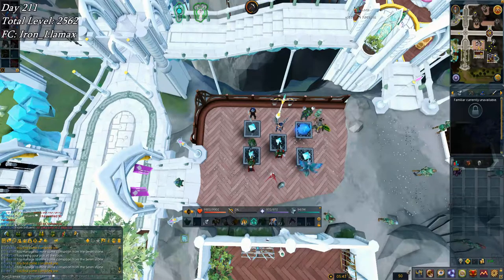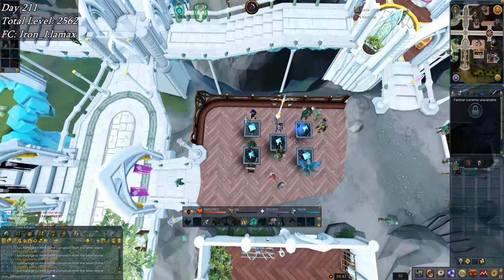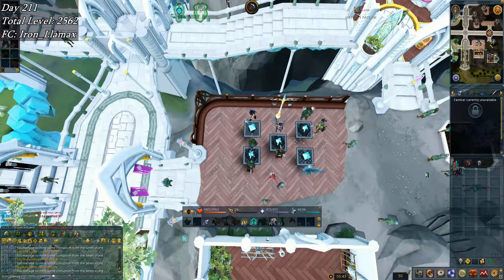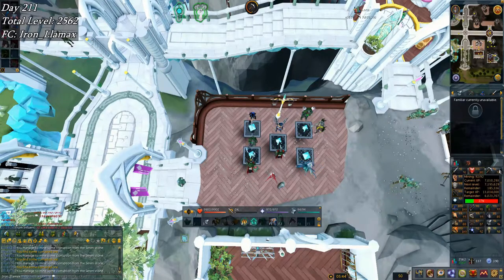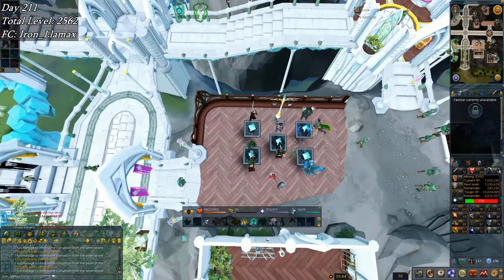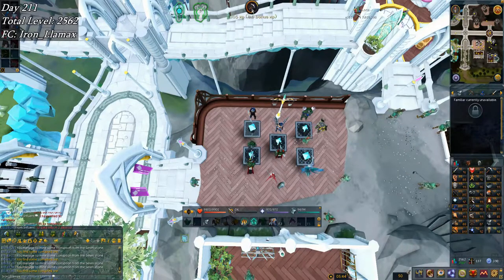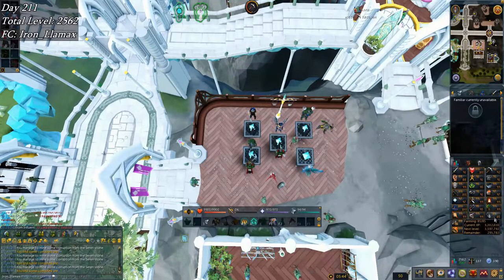Welcome back to the Iron Man Road to Completion series — it's week 31, day 211. I finally gave in and came to do some Sarin Stones. I picked up 91 and 92 mining, and I'm most of the way to 93 mining — about two-thirds of the way there.